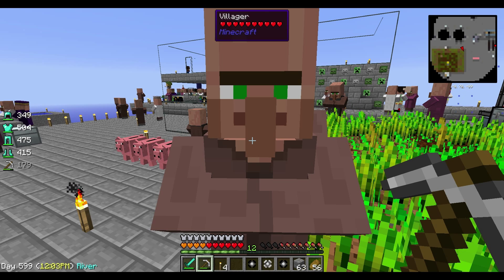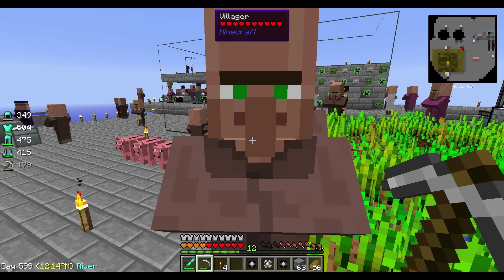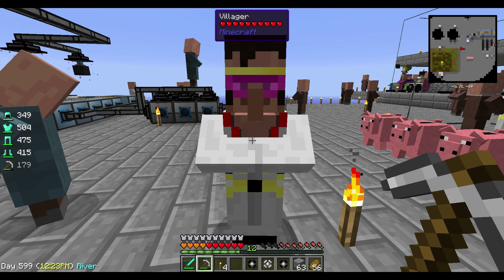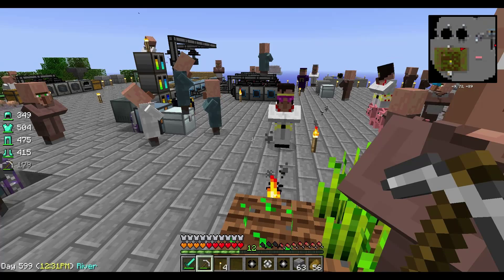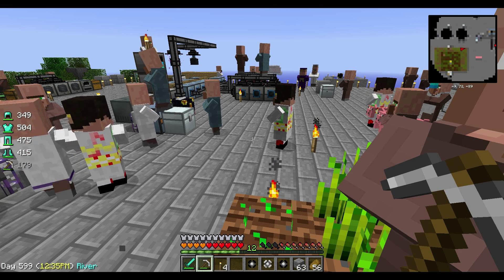Let's get started. I'm going to repeat the question and then give you the answer. So in Tinkers' Construct, what materials do you need to make one manyullyn ingot? You need one cobalt and one ardite ingot. So one cobalt ingot and one ardite ingot — that's what you need to make manyullyn.